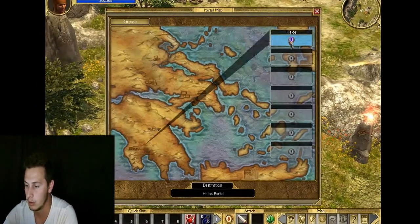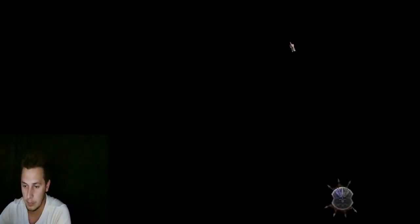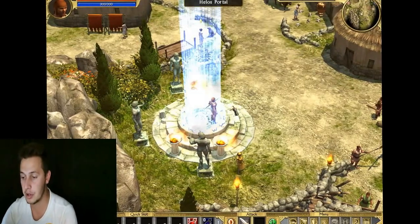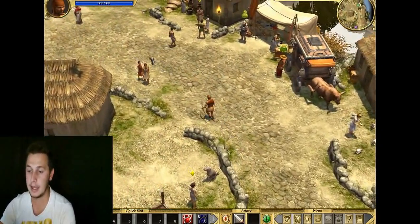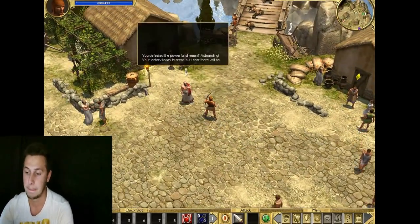Use the Portal Stone to go back to Helios and sell everything. As soon as you're done with one of the quests, you have to return to the guy that gave you the quest. It will give you your experience gained for the quest, and most of the time you get paid for the quest as well.